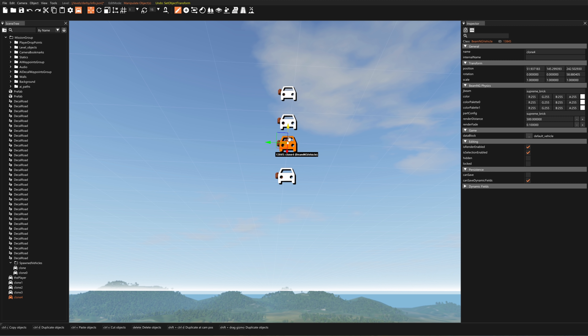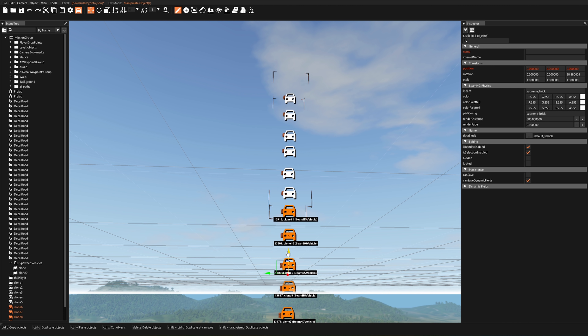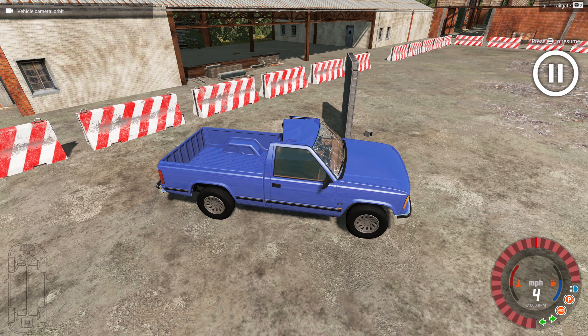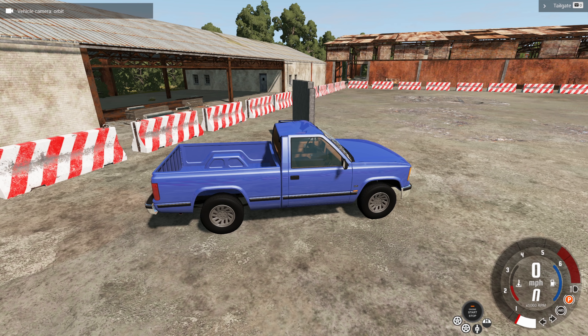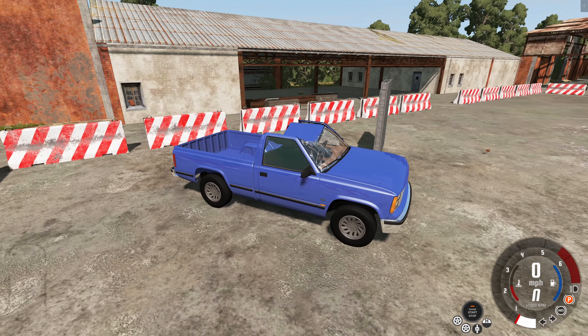I want it to be all perfectly lined up, so we only move them vertically. That is six bricks, and if we copy and paste all these, we'll have a dozen bricks falling straight onto the truck. This will work great! Now I've got to go back to the truck. They're going to be hitting at any moment. Bricks! That was great.